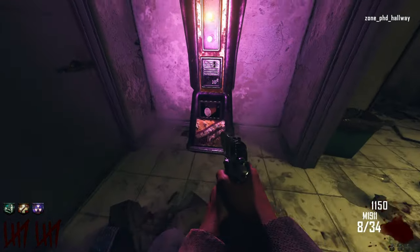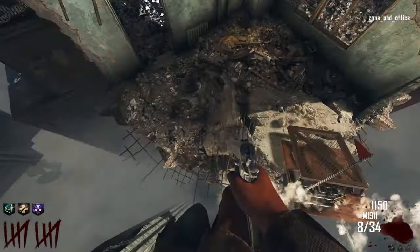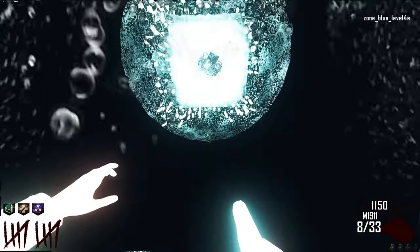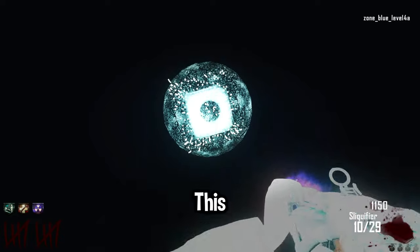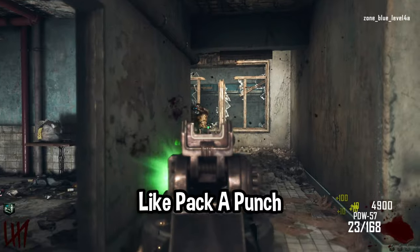There it is — PhD Flopper! Let's go. Now I can jump down there and not die. Oh my god, what's happening? I'm definitely dead. I wanted to show a couple other features in the map like pack-a-punch and a couple new perks, so I'm just going to show you guys that now.